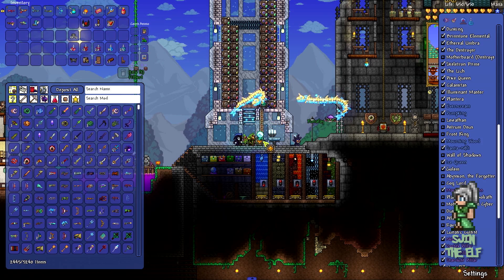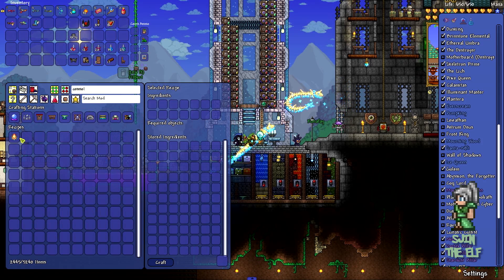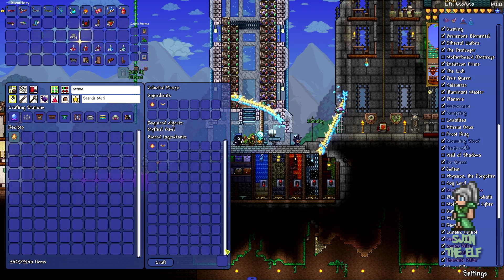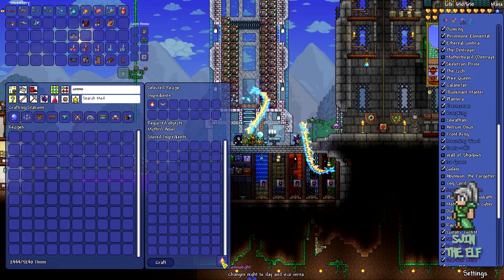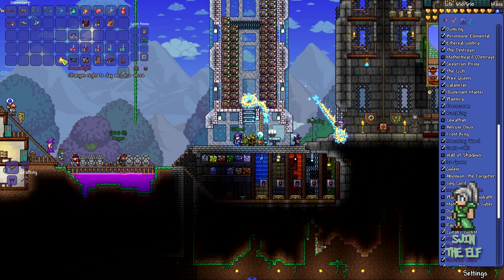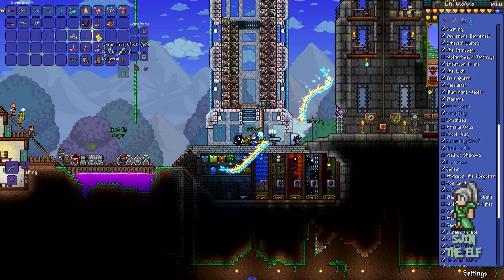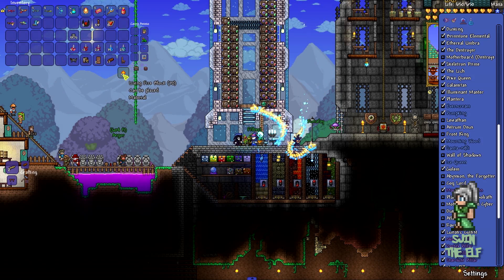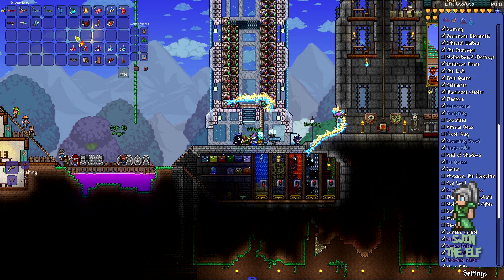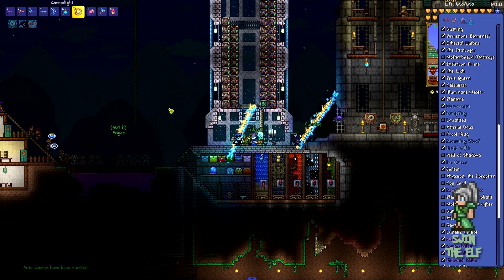Number 2: Never discount a weapon just because its damage is below someone else's. If the tier of the weapon is the same, test them. For example, the Stardust Dragon is one of the most powerful summons, out-damaging modded summons of that tier. There's a target dummy - just see how fast it kills a monster. Maybe the towers or pillars are a good place to test stuff.